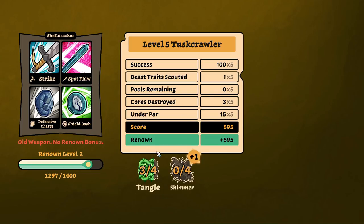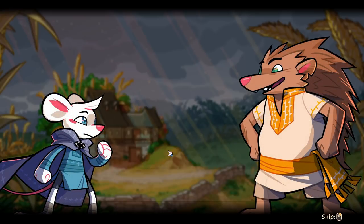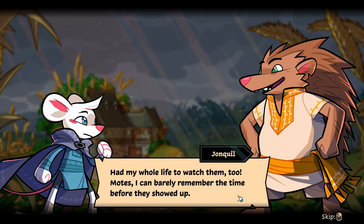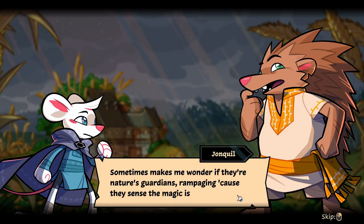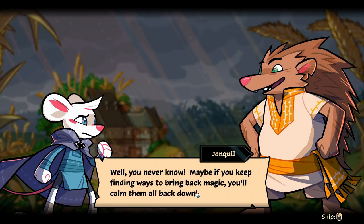I got plus one shimmer. Things got a tad vigorous out there, still I sure feel refreshed. John Quill — you know a lot about beasts. Not that much, just noticed a few patterns over time wandering out in the wild. Motes — I can barely remember the time before they showed up. All types of beasts taking on all sorts of different forms. Sometimes makes me wonder if they're nature's guardians, rampaging because they sense the magic is missing. Maybe if you keep finding ways to bring back magic you'll calm them all back down.